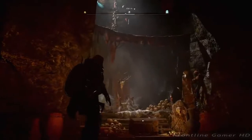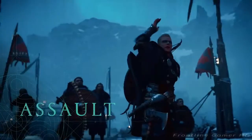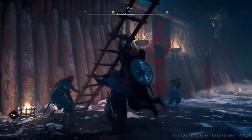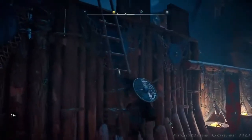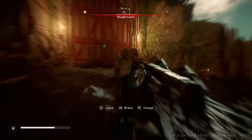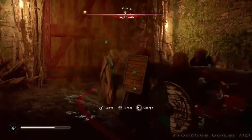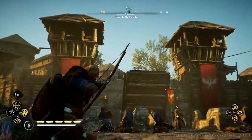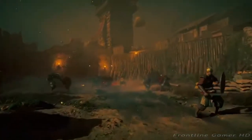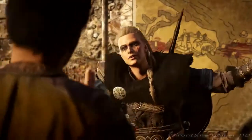Outside a fortress, Eivor addresses the Vikings: "Ravens! Show no mercy!" They charge. But as you push deeper into England, the enemy will push back. In a series of climactic moments, Assassin's Creed Valhalla will feature massive assaults in which you will lead Eivor's army into battle against heavily guarded Saxon fortresses. A warrior cries: "Today we fight for your land, and tomorrow we rebuild!"